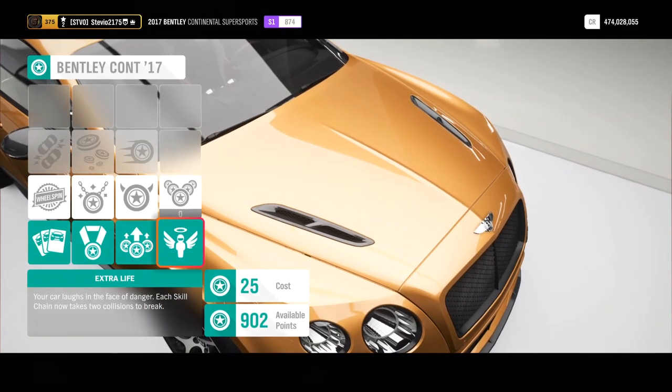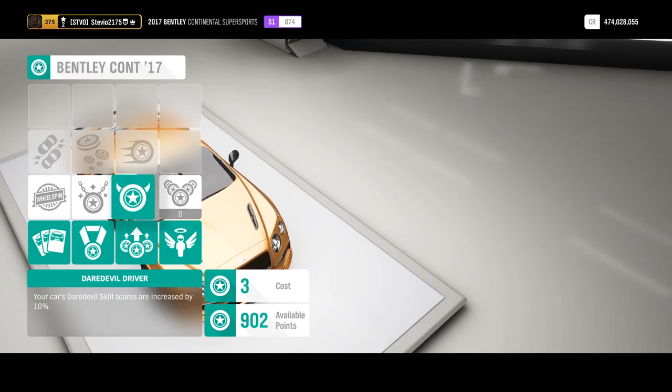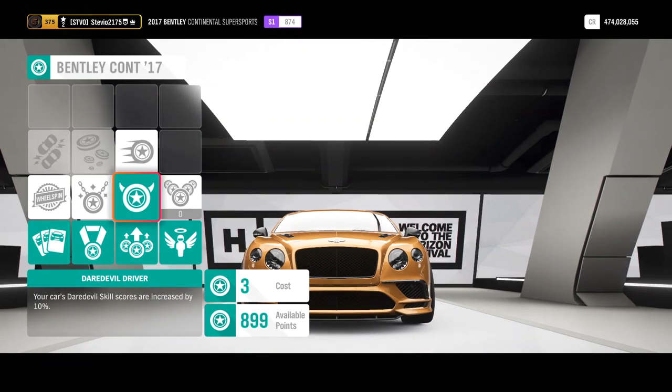Make sure you go to the Car Mastery and put all of the skill perks on. Everything that has to do with skill perks — you don't have to do ones related to racing that aren't going to help with what we need to get done here.